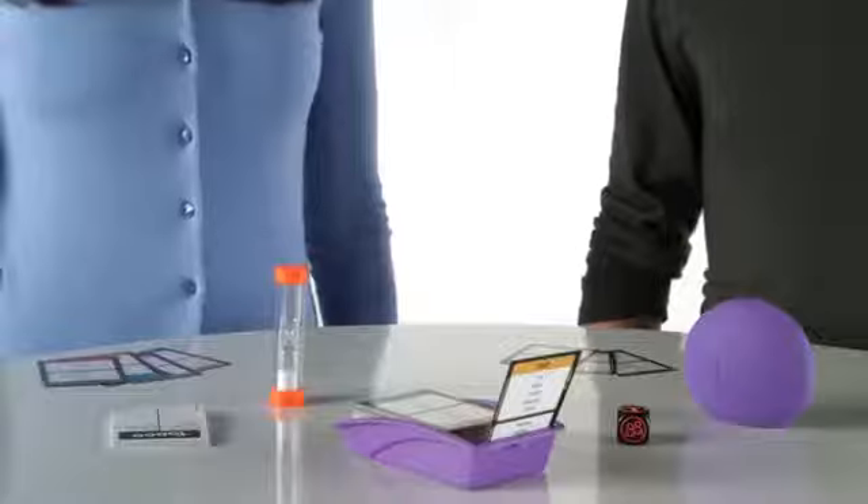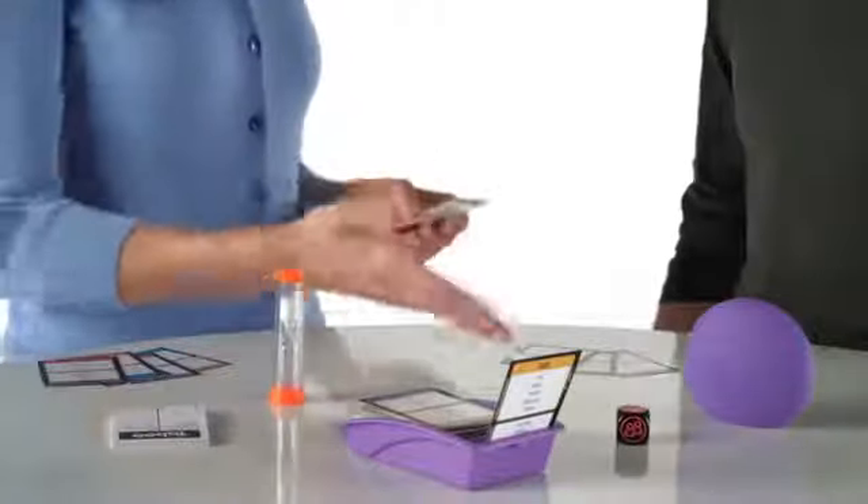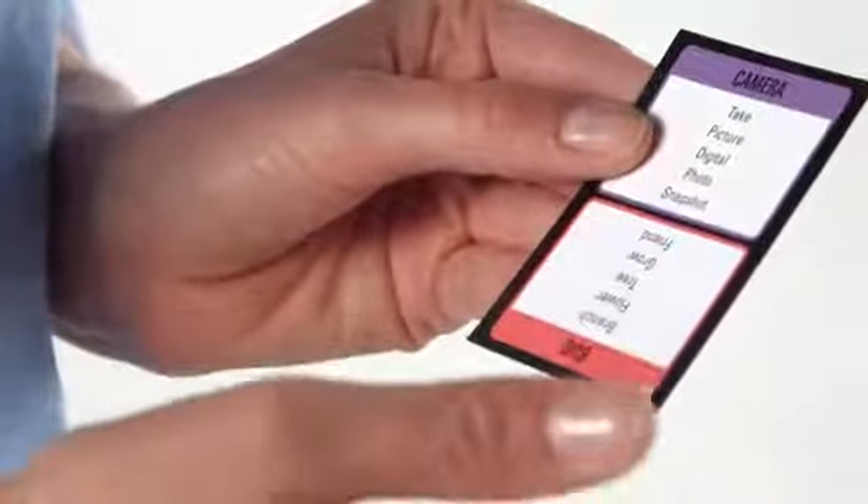Pair up into teams of two or more and start the timer. One player then begins describing the clue found on the card, trying to get their teammates to guess. That player can say anything except the taboo words listed on the card.